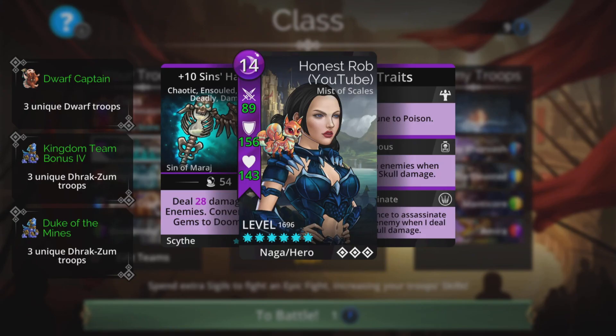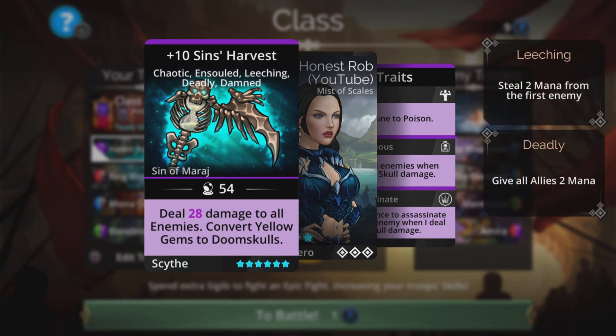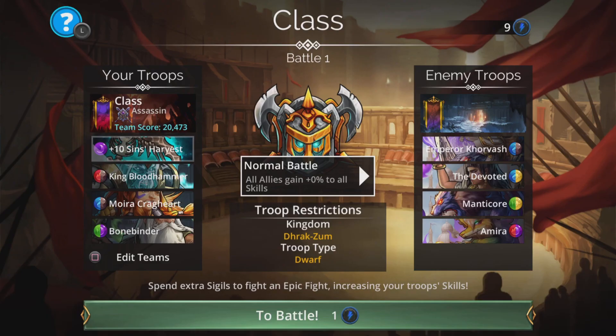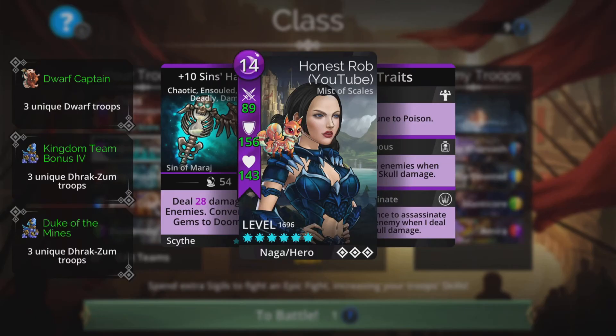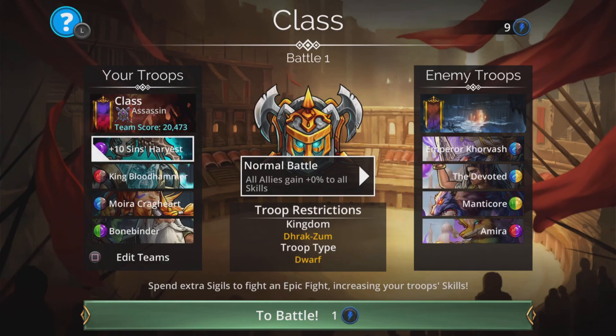We're going to have a weapon like Sin's Harvest — does damage to all enemies, then converts yellow gems to Doom Skulls. Bloodhammer does damage to two strongest enemies and transforms blue to Doom Skulls to boost the damage. Moira does damage to a single target and converts green to Doom Skulls. So we have green, blue, and yellow all converting to Doom Skulls. Really handy because we don't care about yellow at all in this team, so converting them to a colour which creates Skulls is really good.